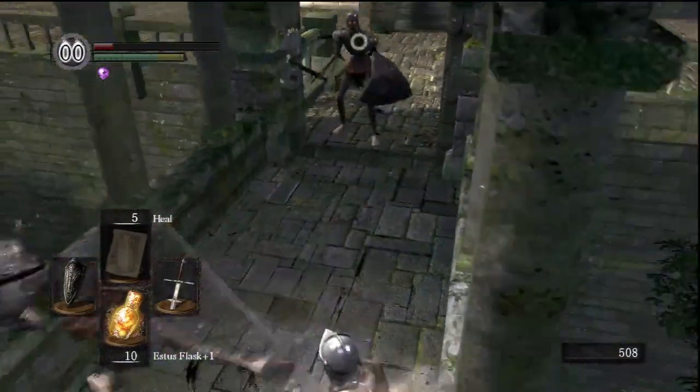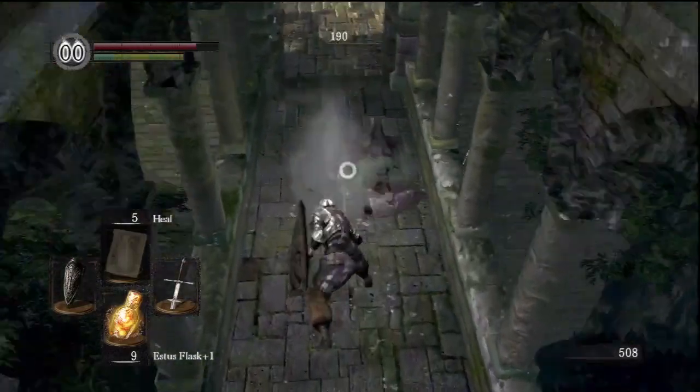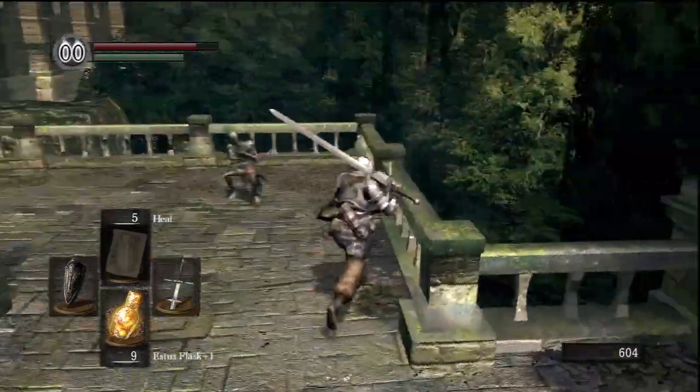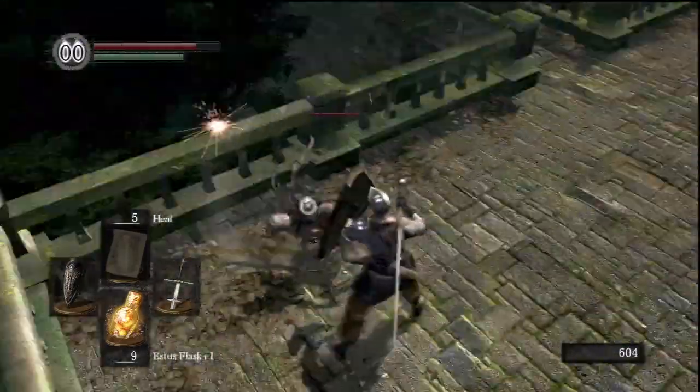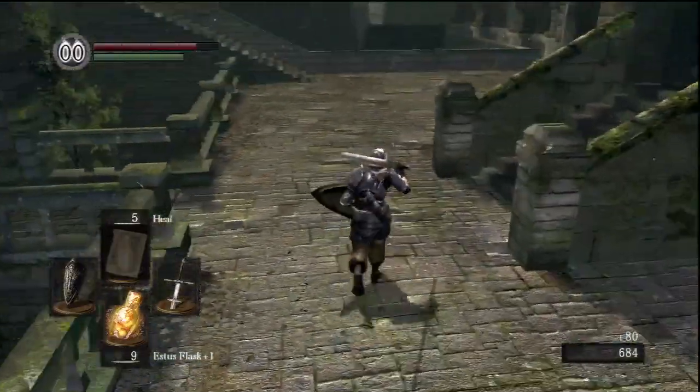You can see the little purple diamond that appeared under my health bar — that was the blue ring I'm wearing. That goes off when you get under 20% health and gives you additional defense. Saves your ass sometimes. And you can see this thing starting to hit pretty hard now.